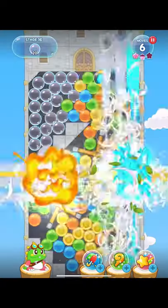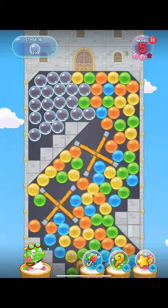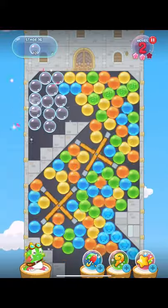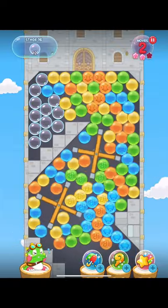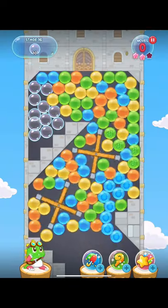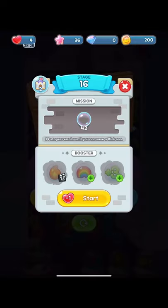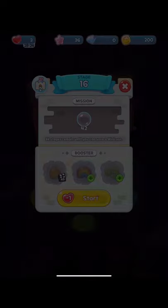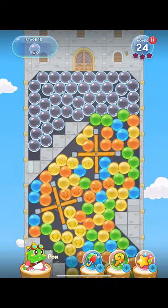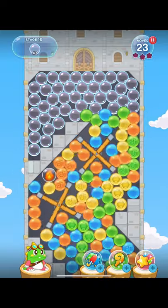I do like the cute characters of the dinos and the fact that you can build houses on the maps. I think this is the level that I failed because I only have three moves left, two moves left — I didn't realize I had so few moves left. This is one of those cases where it's more important to pop bubbles next to the mission bubble rather than trying to get as many powerful items as you can. But still, it's like 24 moves, so plenty of time.